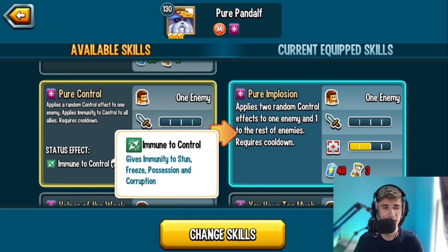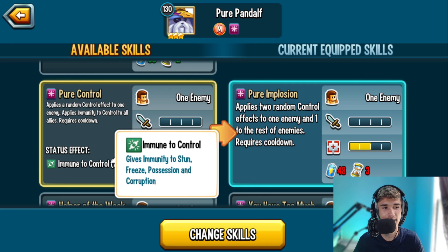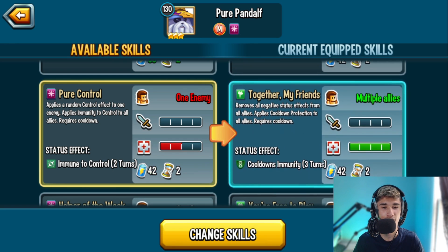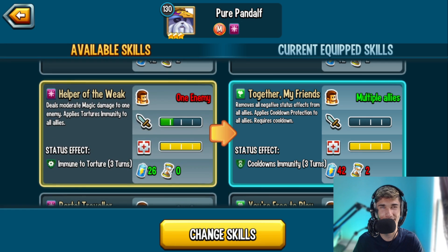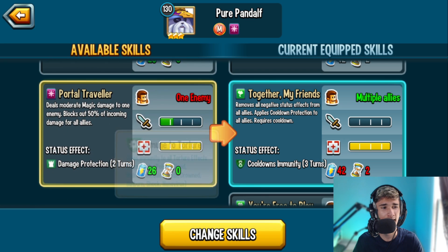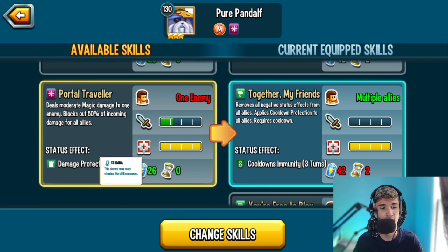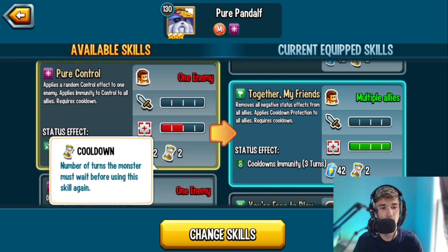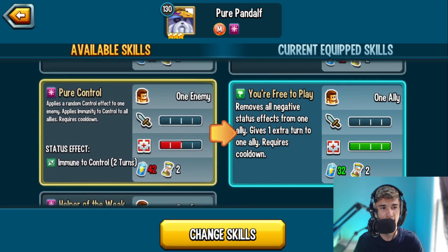Pure Control applies a random control effect to one enemy and immune to control to all allies — similar to Chuckle Muckle's skill, except you also get the random control effect on top. Helper of the Week deals moderate magic damage to one enemy and applies torture immunity to all allies. Portal Traveler deals moderate magic damage to one enemy and blocks 50% of incoming damage to all allies — pretty underrated. It's zero cooldown and zero stamina return, so he's fine against cooldown activation. Basically all of his skills are good.